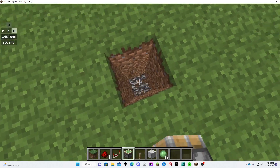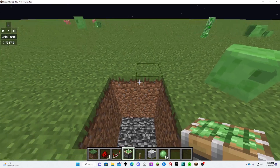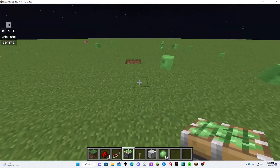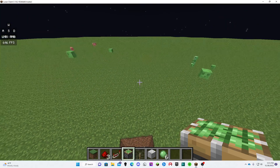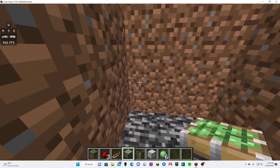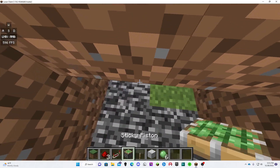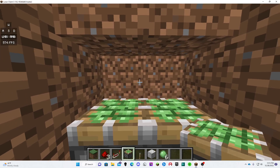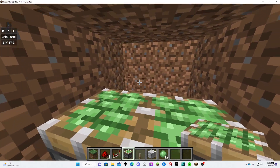First, you're going to dig a 3-block-deep hole. Whichever side you want to open it from — let's say this side — you would put it on this wall. Then on the opposite sides of each other you're going to place two sticky pistons on each side facing up. Then dig out the blocks covering the sticky pistons, and behind the sticky pistons you're going to want to break out a two-block-deep space.